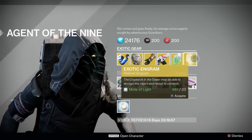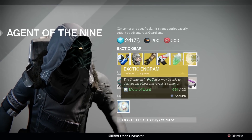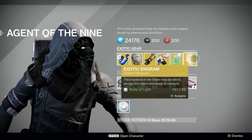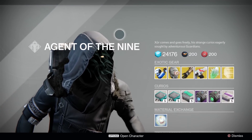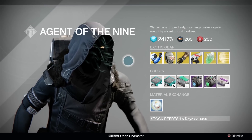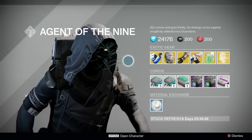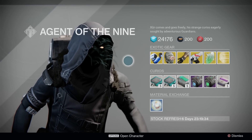Exotic Helms are your engram of the week, so those looking for Celestial Nighthawk, the Ram, Helm of Saint-14, Symbiote, Mask of the Third Man, or maybe Obsidian Mind should go digging. That is your Xur for week 47 though. We are almost at a year of Xur — it's crazy. Thank you guys very much for watching. Have a great weekend, and I'll see you all next time.